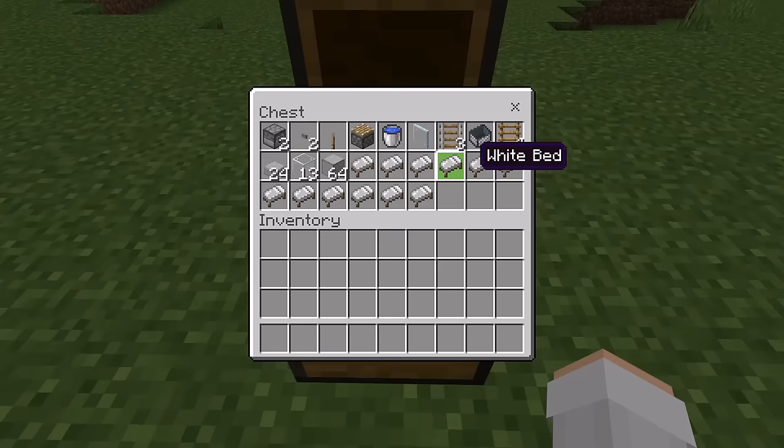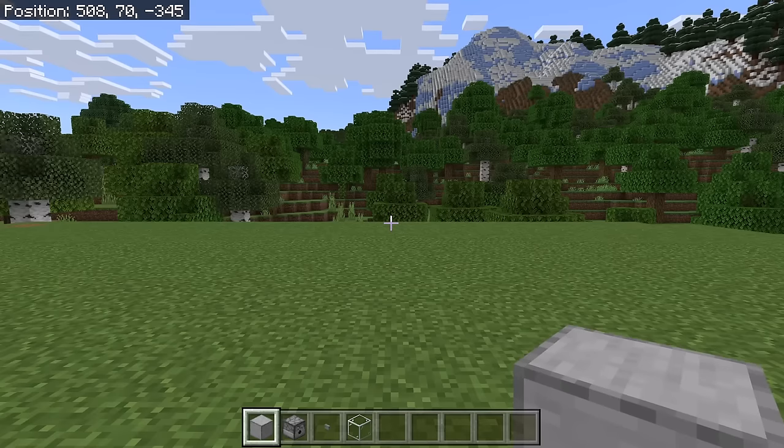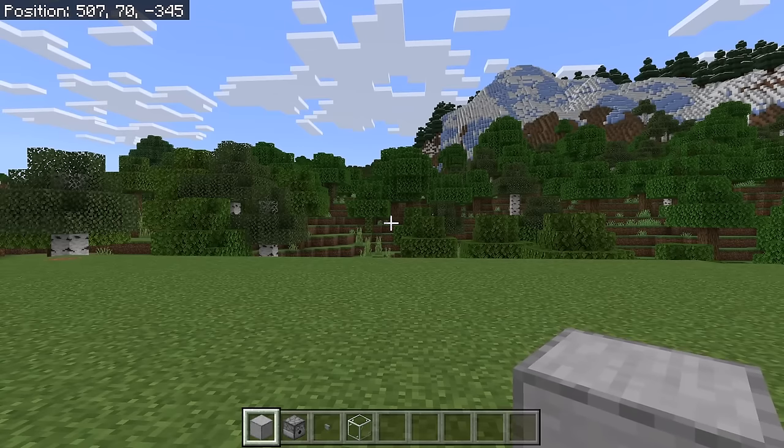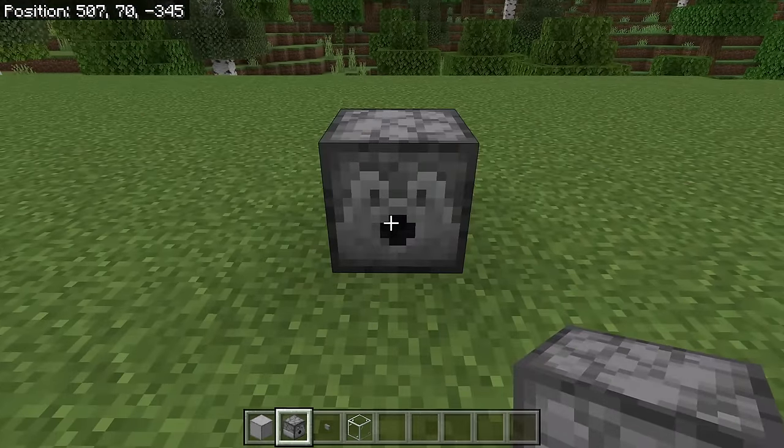And finally 12 beds — you can use any type of bed. The first step is to choose an area to make this villager breeder at. You need to make it in an area that is at least 100 blocks away from any villagers, beds, or workstations. Once you have chosen an area, place down a dispenser. That dispenser should be facing this way.